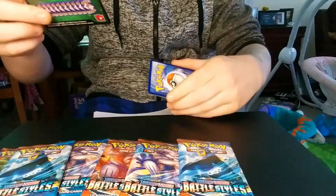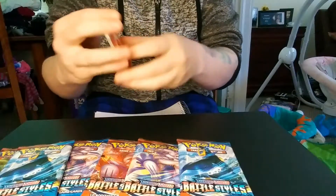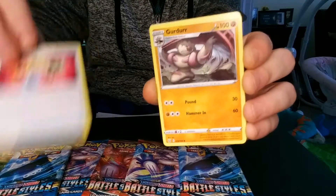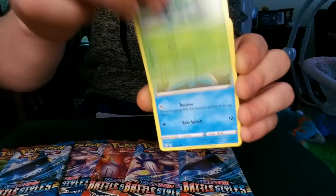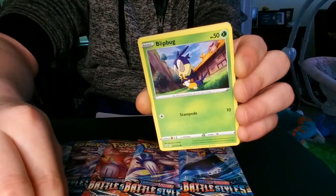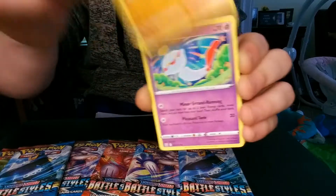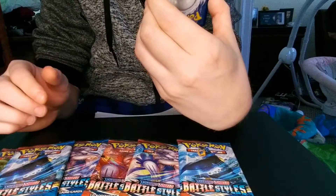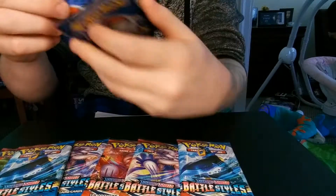Another Green Code card. A Fire Energy, Energy Recycler, Kirlia, Cacturne, Frillish, Blipbug, Rolycoly, Chimecho, another Onix. A Reverse Holo Aegislash and a Conkeldurr.